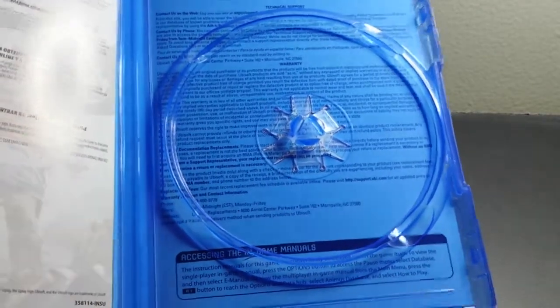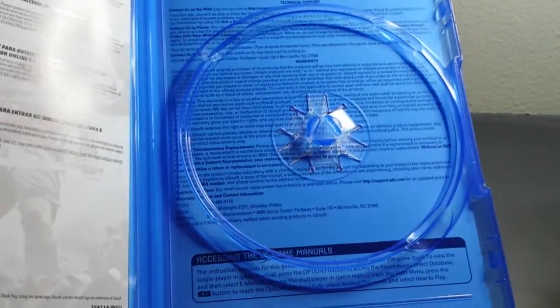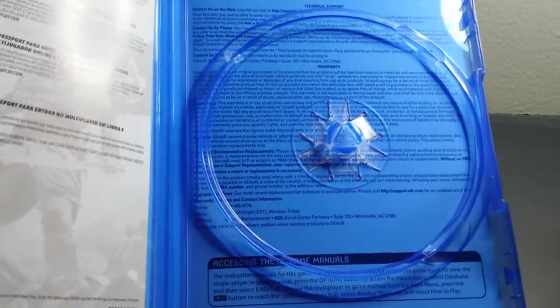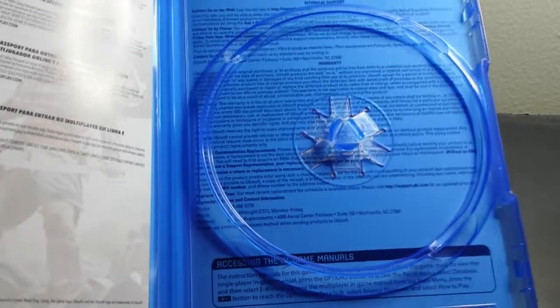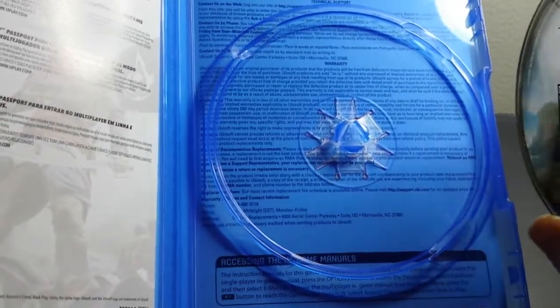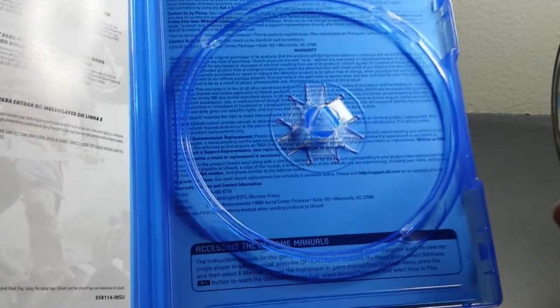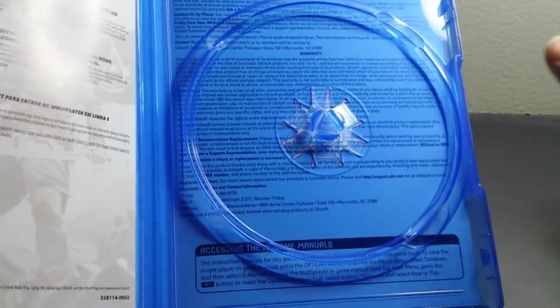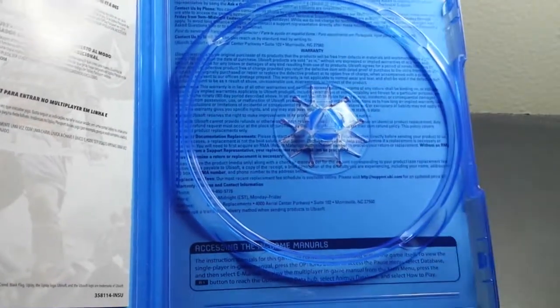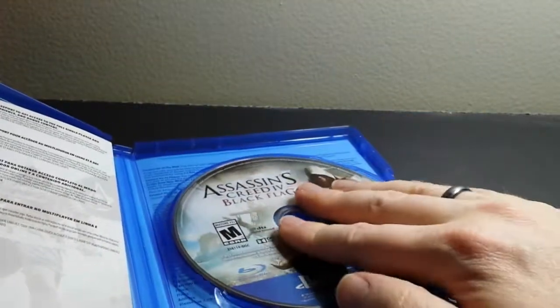I personally think that's an awesome idea because I don't really need all these extra pieces of paper. The percentage of people who look at the manual is probably very small — myself included, I never look at the manual unless I'm specifically looking for a particular piece of information or want to reference the control scheme. Generally speaking, I don't ever look at them, so I'm fine with them printing all that stuff there and having a digital manual on the disc.